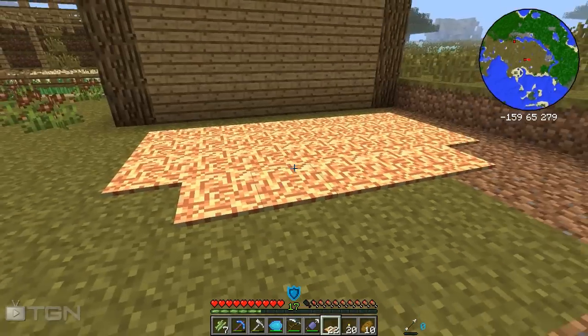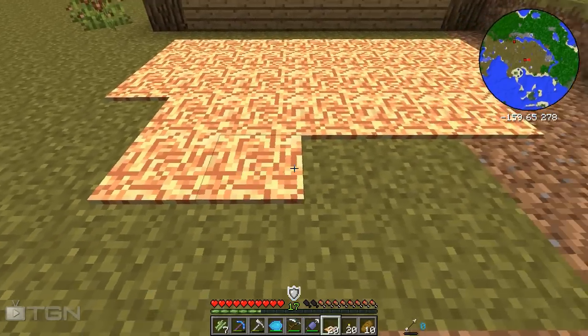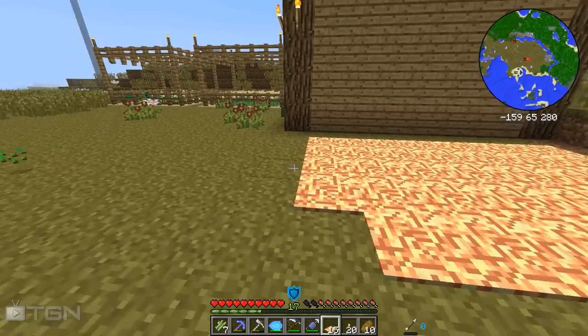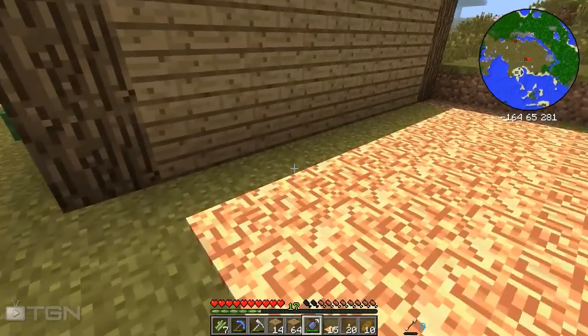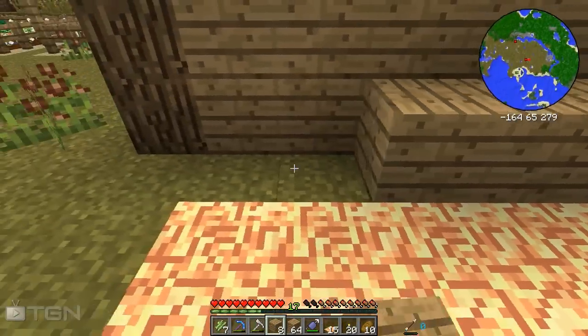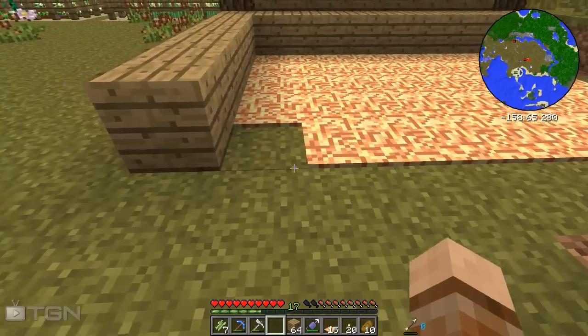We'll put some at the front here — that looks pretty good. We'll put some more for our chocobos and finalize it a little bit. Now this is where they're going to lay — well, they don't lay, they stand continuously for their whole life, but this is where they would lay if they could. They're just going to chill in there and have a nice time, but we need to make sure it's looking very chocobo-ish.